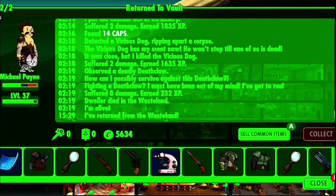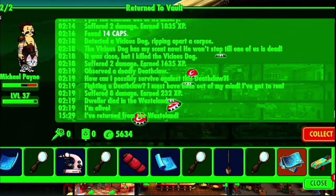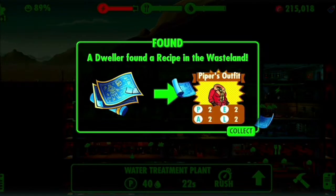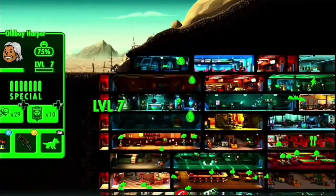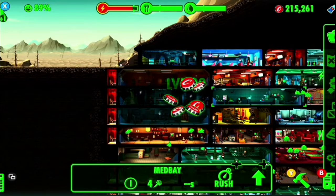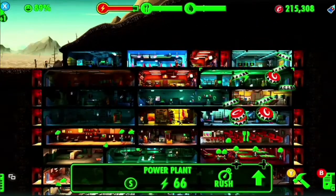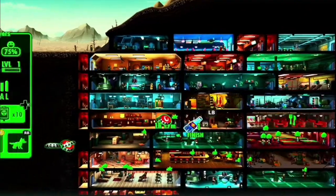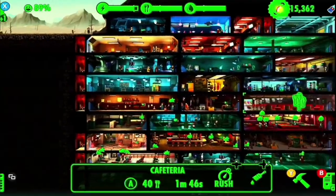How much stuff did you get? All right, let's sell your common items. Can you get them in? Okay, great. Piper's outfit! Let's get everybody leveled up and moved around like that and that. Got somebody maxed out there that we'll want to move.